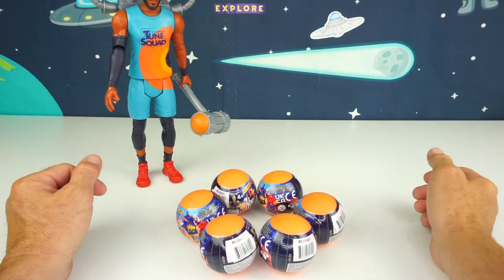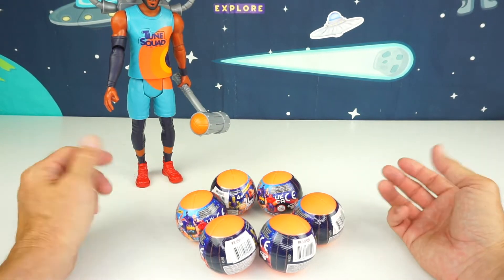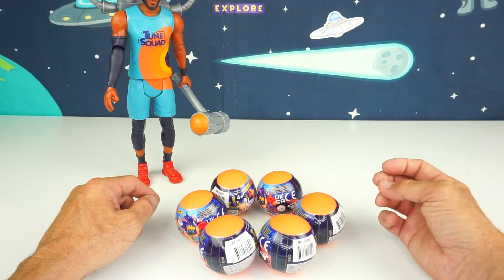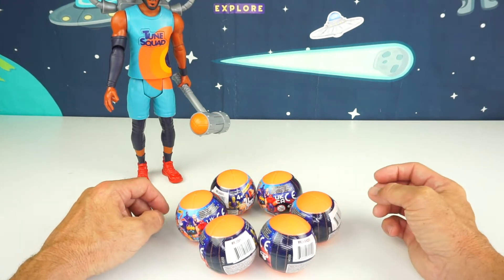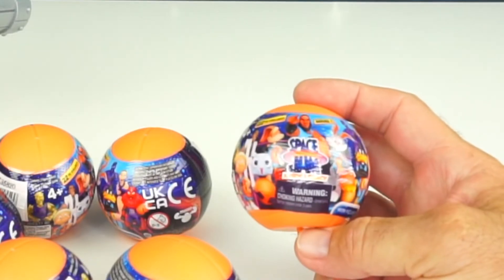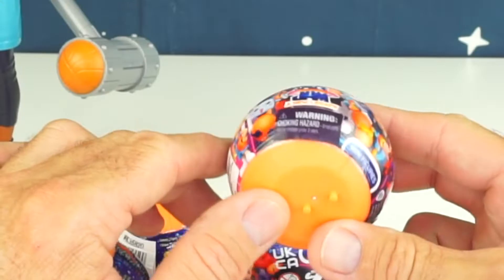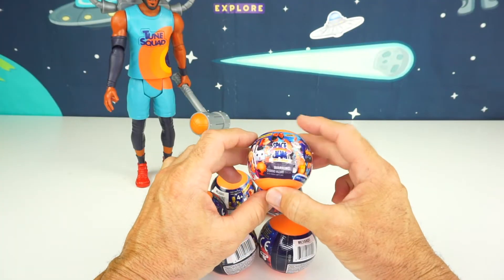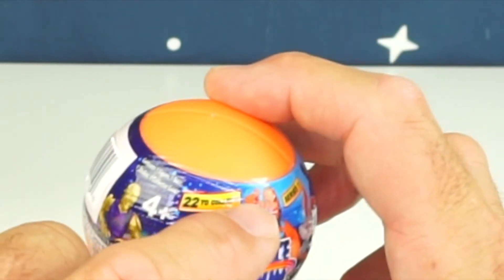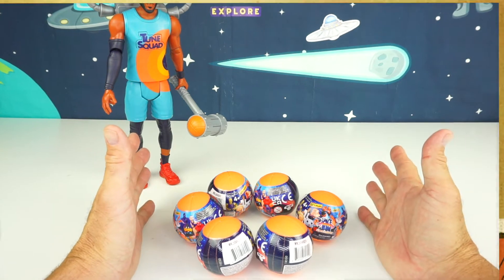All right kids, it's the Toy Commander and welcome back to Planet Zizzle. As you can see, Zeep was challenging LeBron James to a little bit of basketball, but Zeep didn't feel like he could meet the challenge. What's really cool is what I have — these brand new Space Jam: A New Legacy capsule basketballs. There are mini figures in each one, and this is Series One.